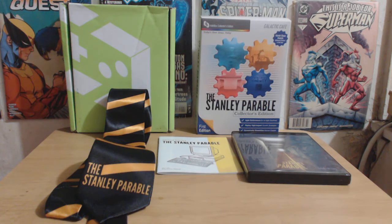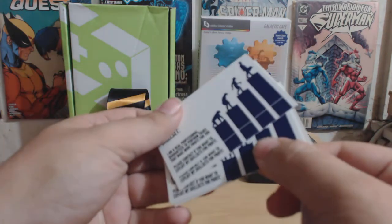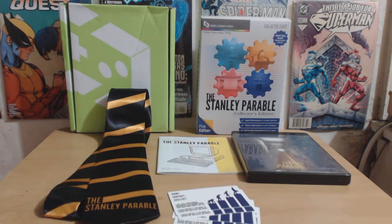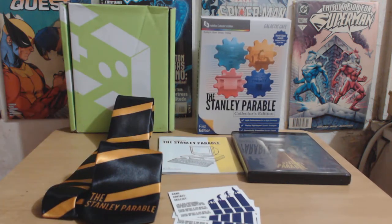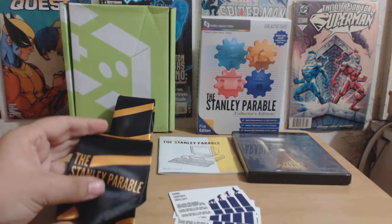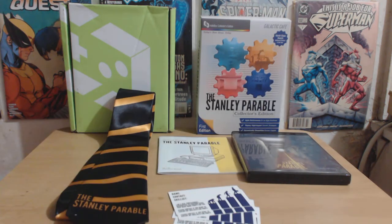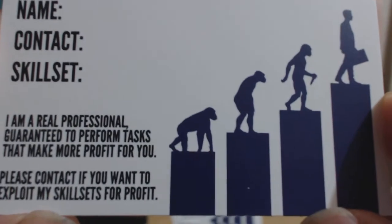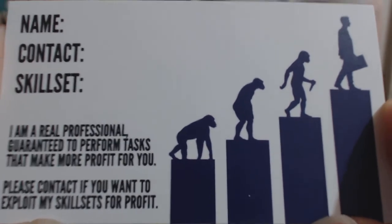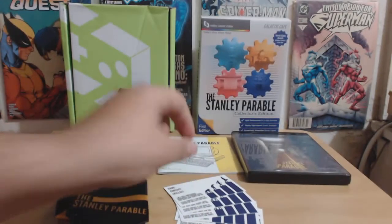After that, we have business cards. You get several business cards — they all are the same. You get about five of them. Here's what the card actually says: you can make your own little card, you put your name, your contact, and set your skills. On the other side it says 'hard worker — I'm good at my job.' Interesting little props.